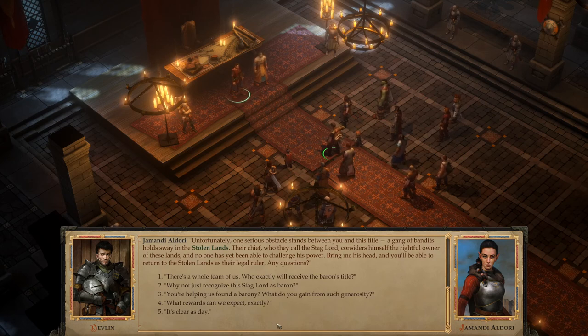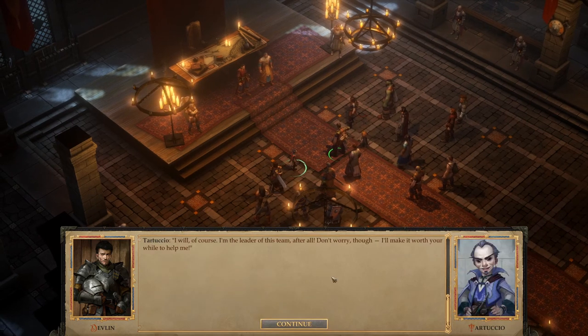Now this brings us to our first dialogue choice. There's a couple of conversation choices we can do, and the first option fits us perfectly. One character asks: 'There's a whole team of us — who exactly will receive the Baron's title?' Another replies: 'I will, of course. I'm the leader of this team. Don't worry though, I'll make it worth your while to help me.'